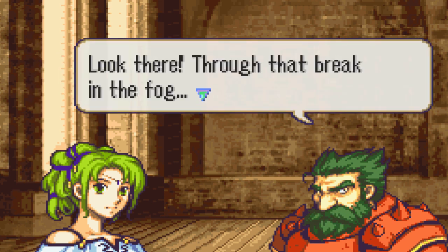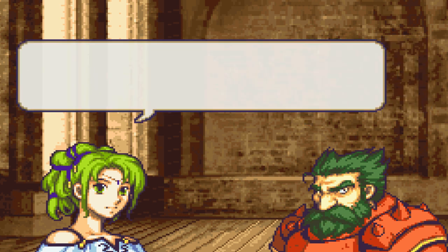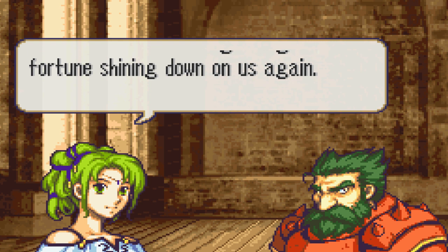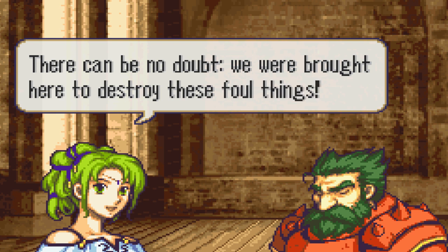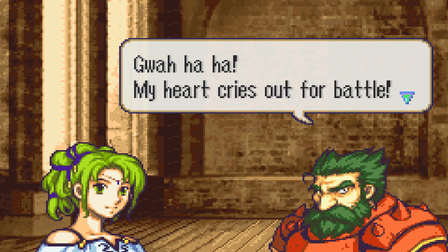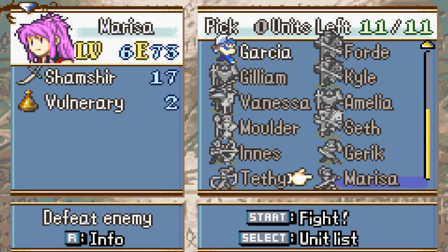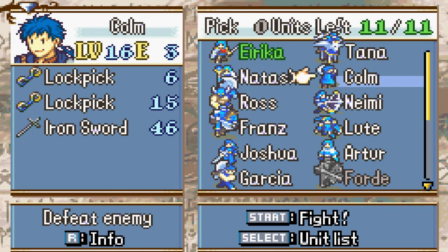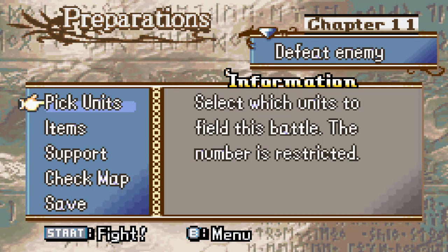Dossler warns of nasty creatures running about the place. L'Arachel can't see a thing but calls it good fortune — losing their way in the mountains and running into these abominations. She declares there can be no doubt they were brought here to destroy these foul things. Dossler enthusiastically agrees and they charge into battle. So we pick our units — we only get to take 11, but we have a massive party now. Colm is definitely coming because he'll be useful for seeing in the fog.